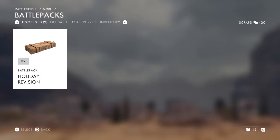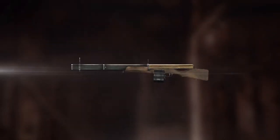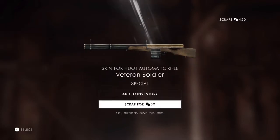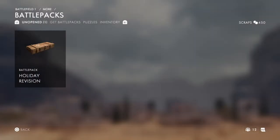Alright, we got two holiday revision battle packs. Don't know what to expect — I've heard they have a higher percentage chance of good items, so let's see how lucky I am. I should have looked at the list; I'll do that in the next one. This one was not a special one, and it's something I already have — bummer. Let's take a look at the list and then open the last one. A legendary sawtooth knife puzzle piece.